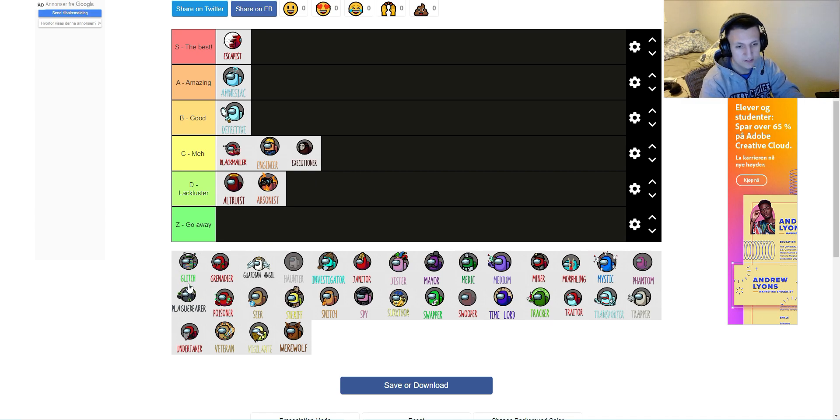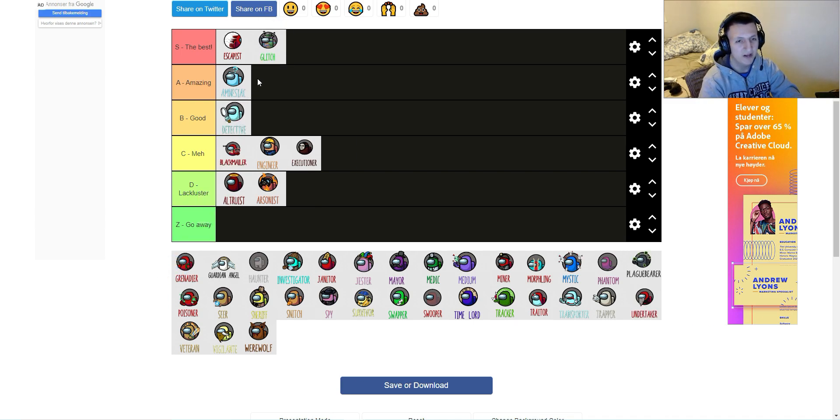Next one is the Glitch — a neutral killing role which is all alone, but they have the ability to morph into anyone they want, hack people so they can't use any of their abilities. If Glitch had any buddies outside of Survivor and Guardian Angel, it would be SS tier. If there were two Glitches running around, it'd be SS tier. But just as a solo role, it's still really amazing. Glitch is all alone, so he needs all those buffs to make it work, but yeah, it's S tier.